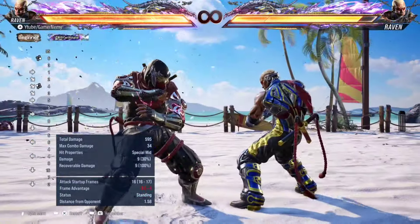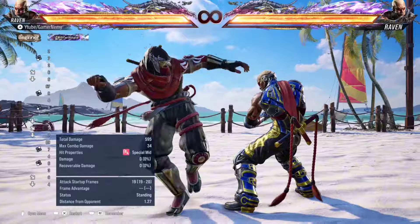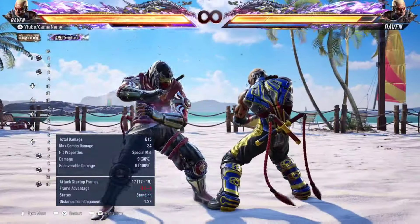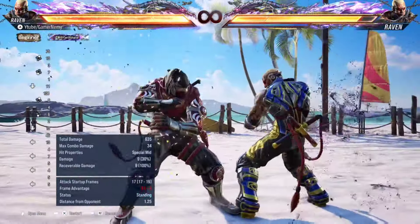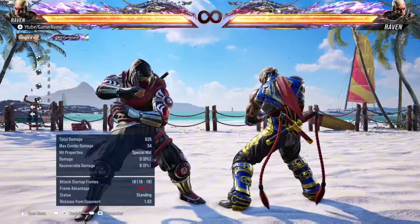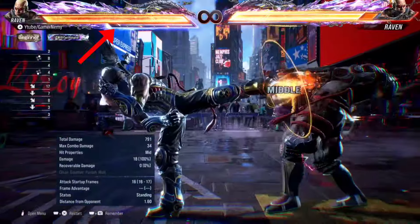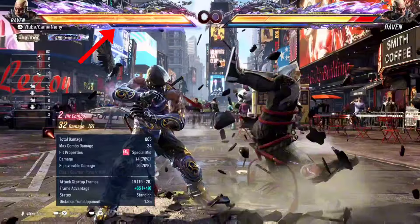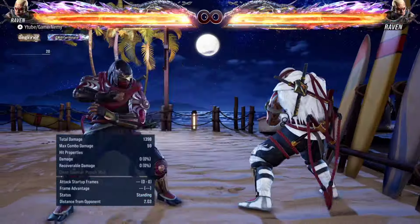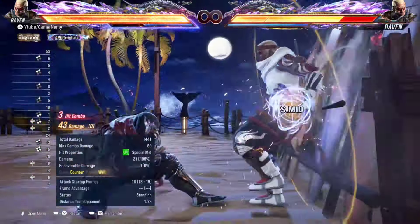When Raven goes into Heat he first gets an additional clone and his clones become minus 3 on block, so they become safe at minus 3. They also glow orange and deal massive amounts of chip damage — that's one aspect of why Raven's Heat works. The second aspect is that every clone he lands on hit replenishes his Heat gauge — not on block, just on hit. So you always want to land clones on hit, and this works in combos as well, so you want to switch up your combos to add clones to regain Heat.